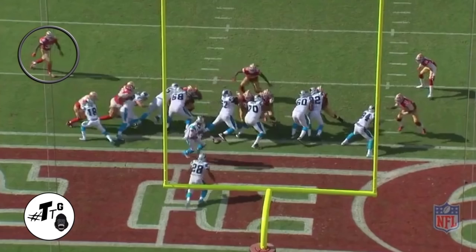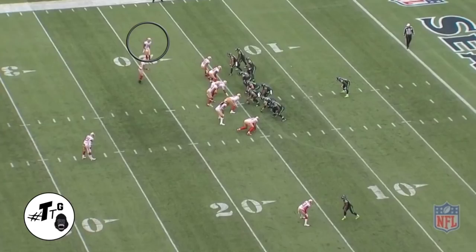14 personnel inside zone dive. DJ is the fold guy. The C-gap comes open and he meets the ball carrier with his helmet on the football. Tight bunch open, cover one. All the bunch wide receivers down block, so DJ is the step-replace guy.